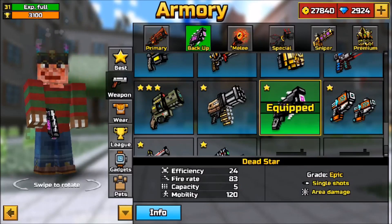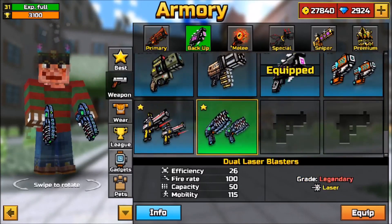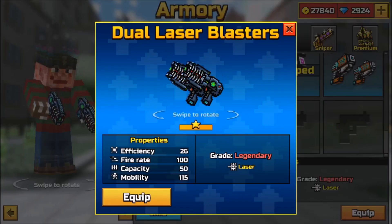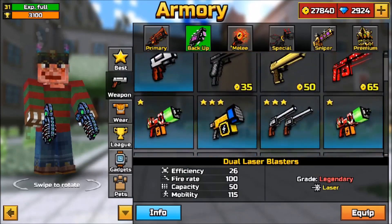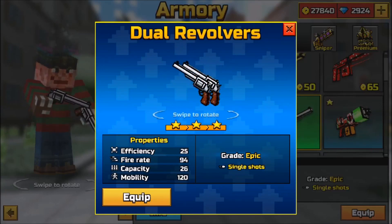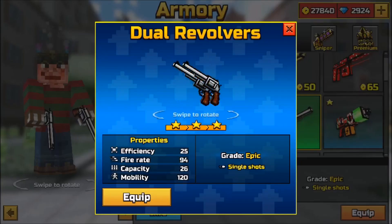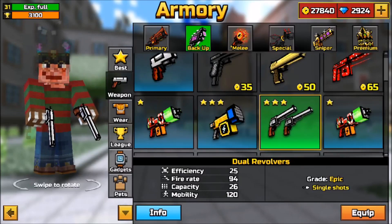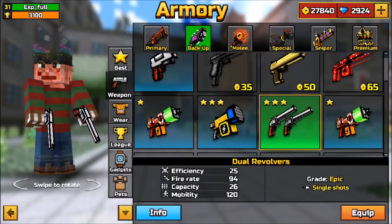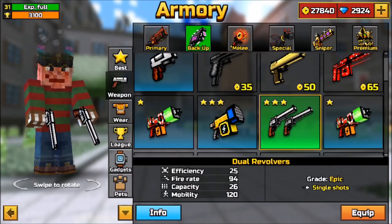There's also the Dual Laser Blasters, which I really like — they're lasers with long range and decent damage. And then there are the Dual Revolvers, which are absolute beasts, but they've been removed from the game for no clear reason. The Dual Revolvers had great damage, and two or three headshots could take down a player even if they had armor on, which is why I consider them one of the best backup weapons.